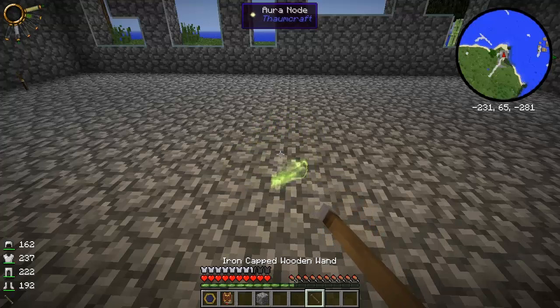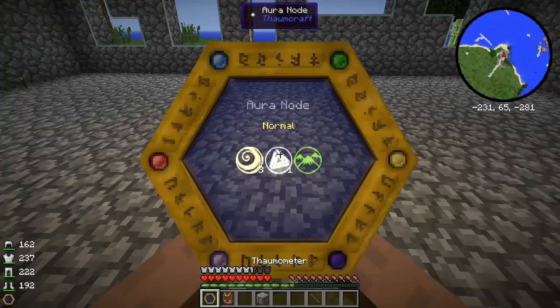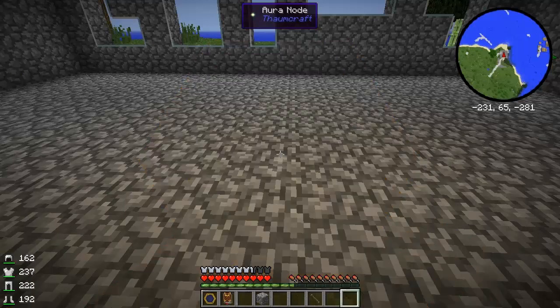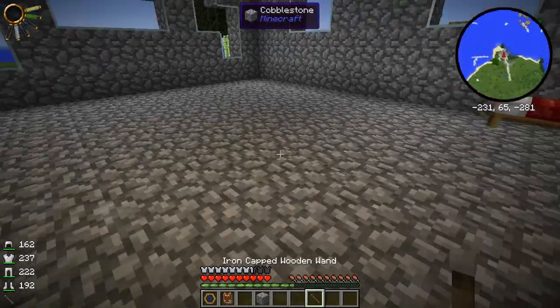If you drain a node completely, it might not get its aspect back - so that's a problem. But I just spawned this node to show you, so it doesn't really matter. You can see the numbers are much lower. Terra - there's no Terra. Terra may or may not come back; it's just random. Maybe this node no longer has Terra in it. You can see the air was three, now it's four - it is regenerating. But Terra, maybe it won't. So you want to be very careful when tapping your nodes. I just wanted to show you how you could do it.